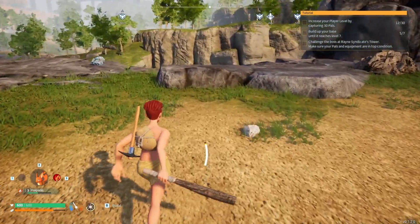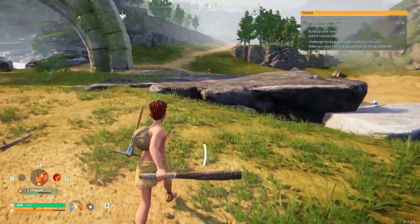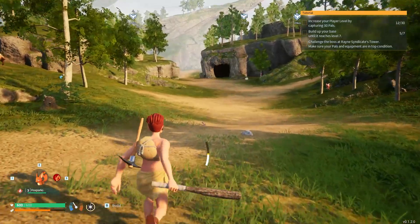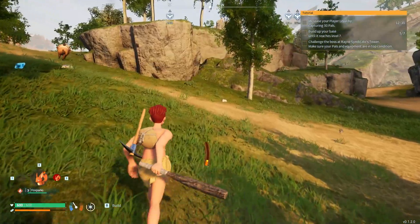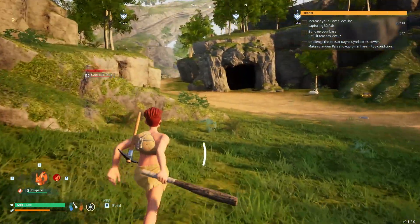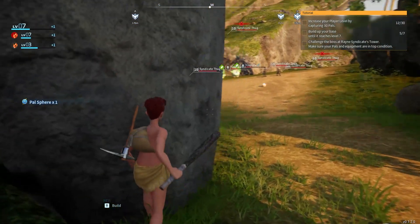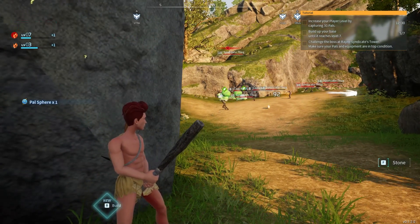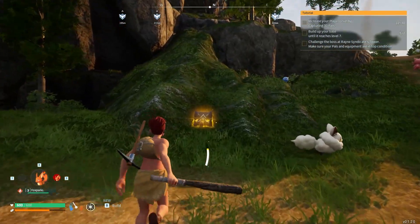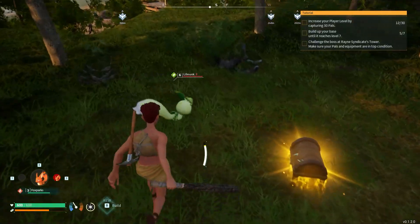There's a dungeon nearby but I'm not in a position to go in right now. There's another dungeon too. There seems to be some sort of battle happening — maybe I can wait for it to be done. No, they are stronger than I thought and they're gonna beat me. I found another chest: gold, queen bread, and a copper key. There's a green pal!